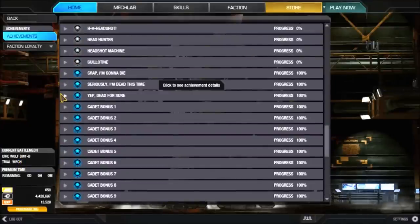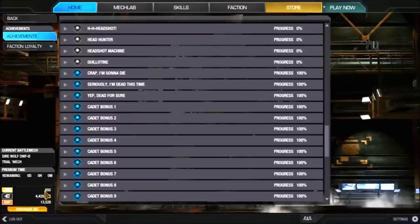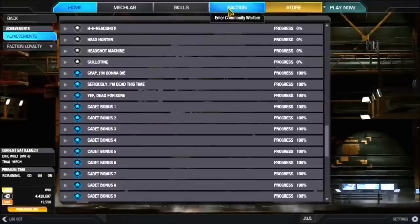You also get I believe eight different mech bays to put your mechs in. If you need more, you have to go to the store and purchase them with MechWarrior Credits, which cost real money — about 1,200 MechWarrior Credits for around 300 credits per mech bay. You can also earn mech bays through faction combat, which I'll explain in a later video.